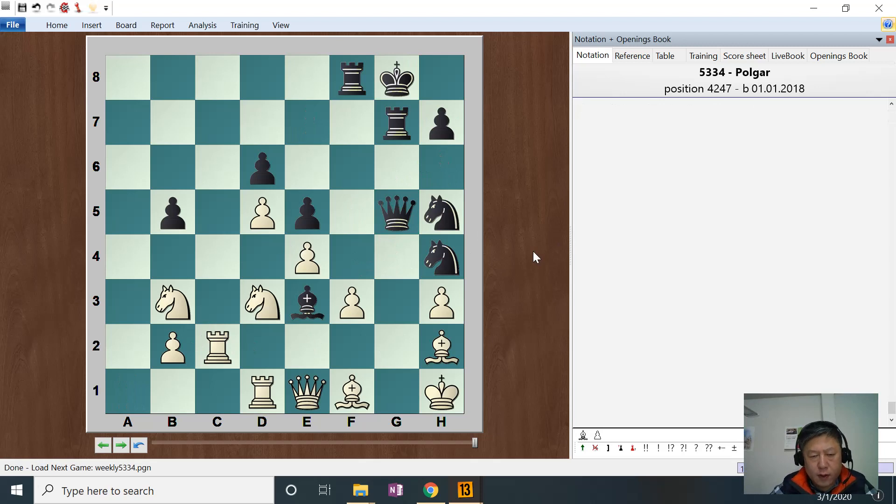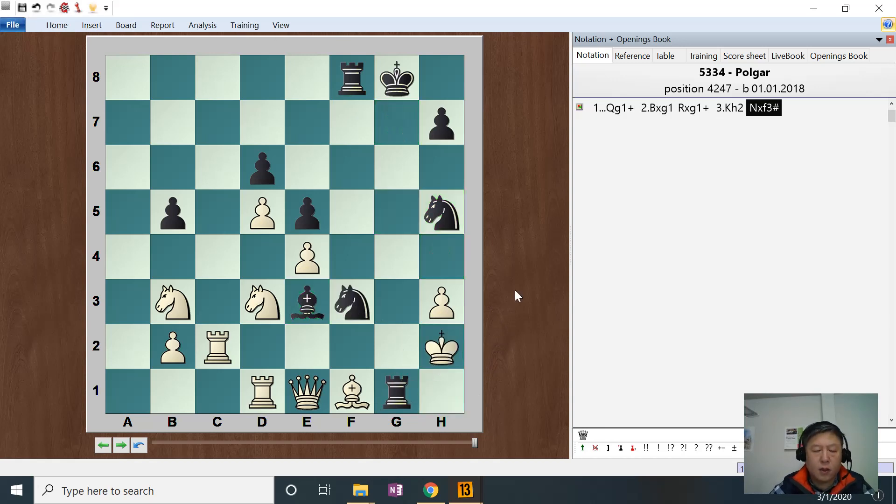Next one, 4247. So we have this, this, this, this, this — that rook is outside. Okay, so let's see how can we checkmate. We give him the queen, he takes, knight check, he comes up. I think this is just to check first: check, he takes, check, he comes up, check — it's checkmate. The pawn controls this. Basically every move you just throw everything onto it and it's working.